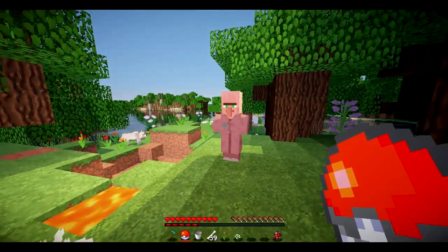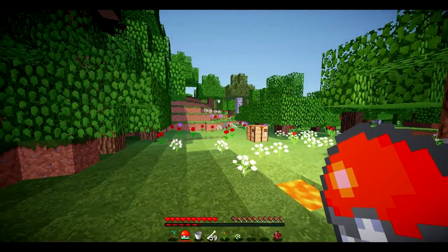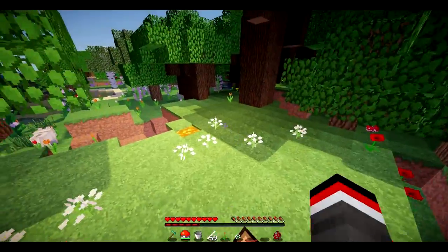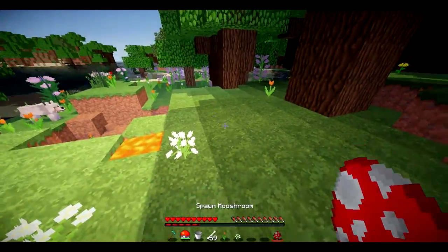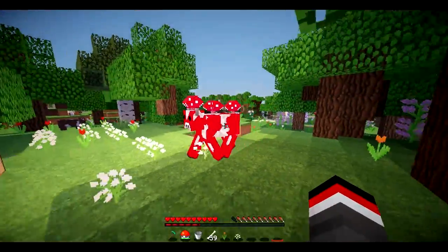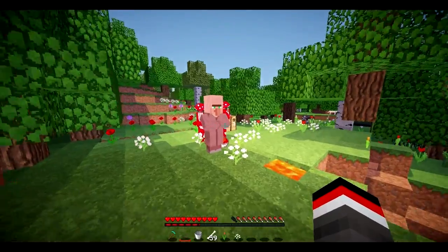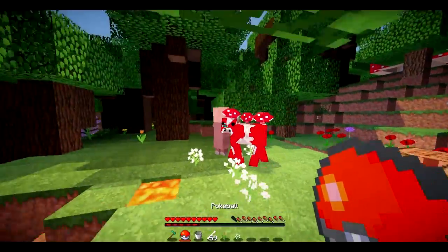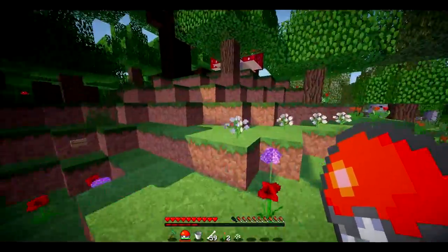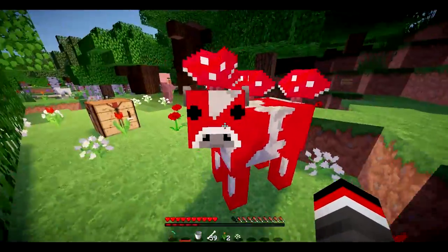Just get yourself two Pokeballs and you can catch some villagers, transport them all the way back, and set up your own village at home for trading. Similarly, if you find a rare mushroom biome, this is a superb way of transporting mooshrooms back to your base — you can travel a billion blocks away and get your own mooshroom farm set up.